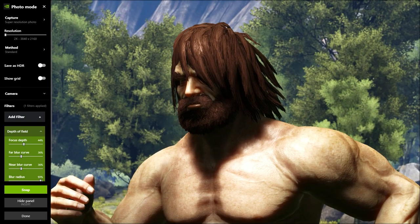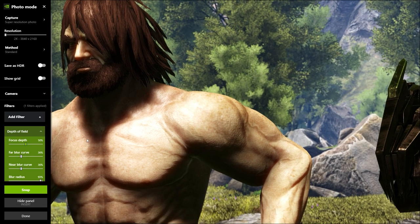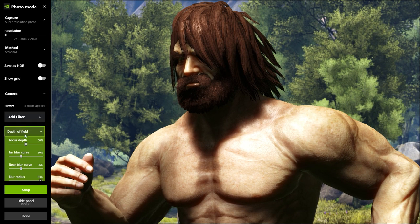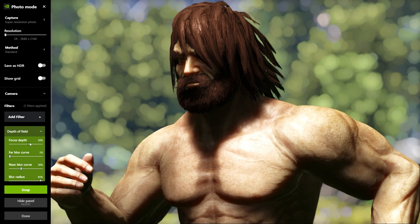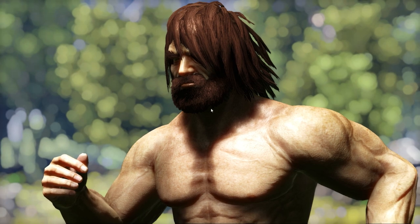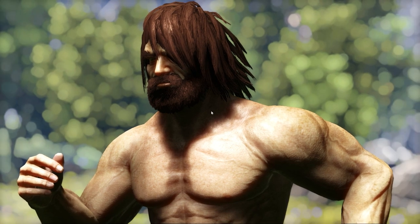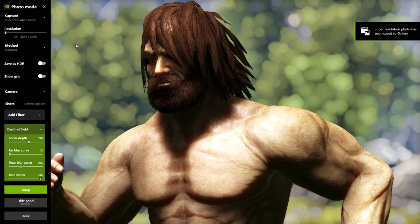I'll back up and select my character here. You can adjust your focus depth — I like to go right until my guy is in focus. You can also adjust how blurry you want your background to be. If you decrease that blur curve you'll need to adjust your focus depth as well. Now we've got our character with an extremely bokeh background. Press Insert to bring the panel back, click Snap, and you have a 2x or 3x resolution screenshot.